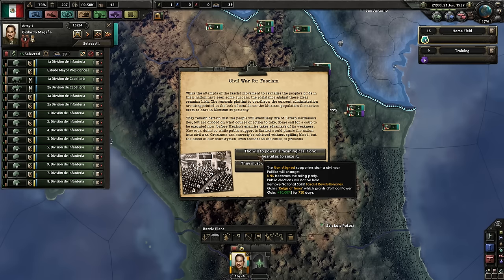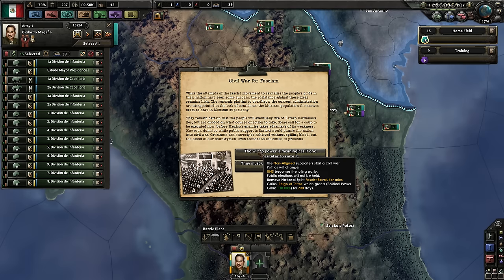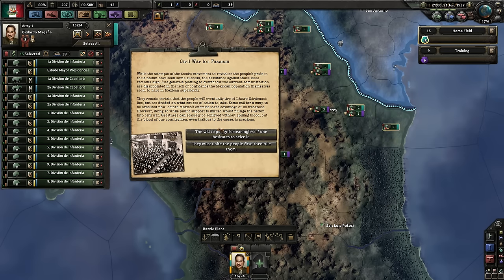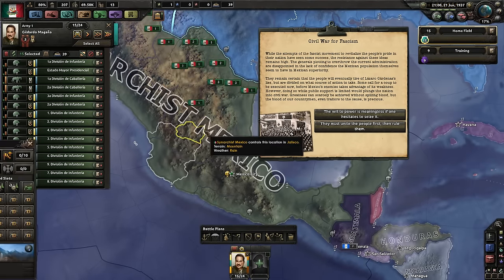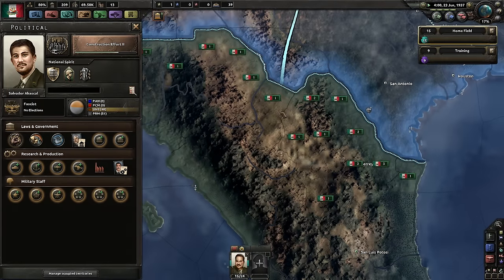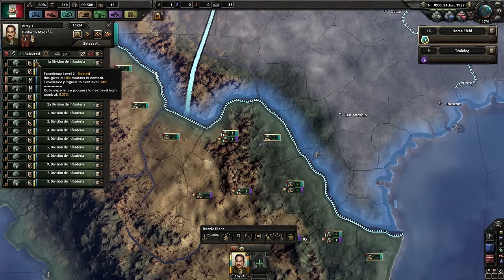So we immediately switch that thing — public elections will not be held. I just think we should do it. The non-aligned supporters start a civil war. Wait, how do we have two of these? What happens if I do this one? We are fascist now, right? Yeah, we are. And then what — I just do this one? And we just avoid the civil war? Did they fire at the exact same time? I think so — we had both the peaceful and the rebellion versions of it fire.